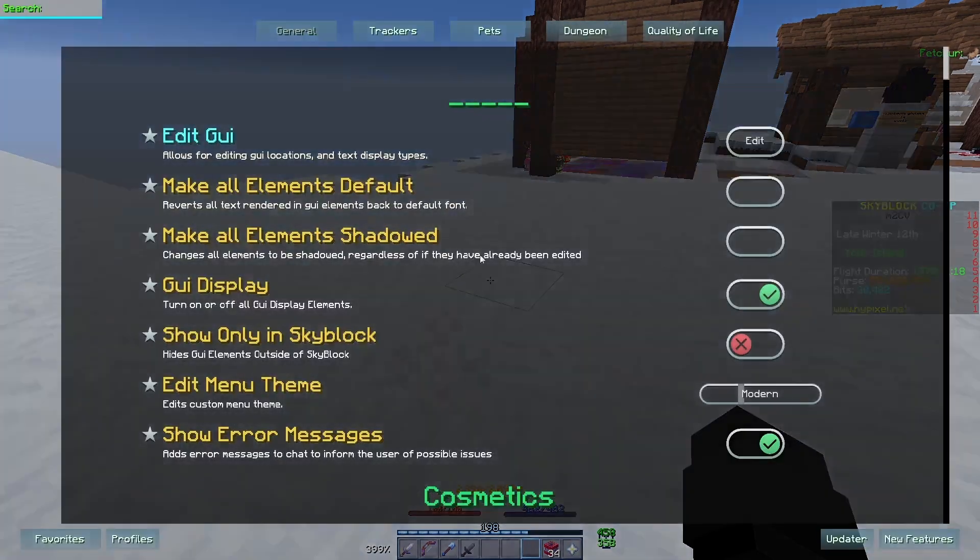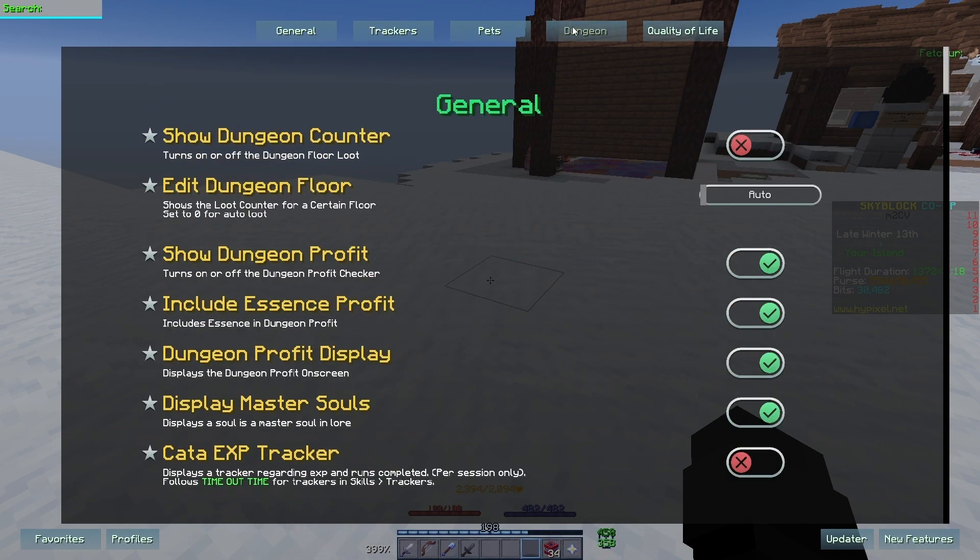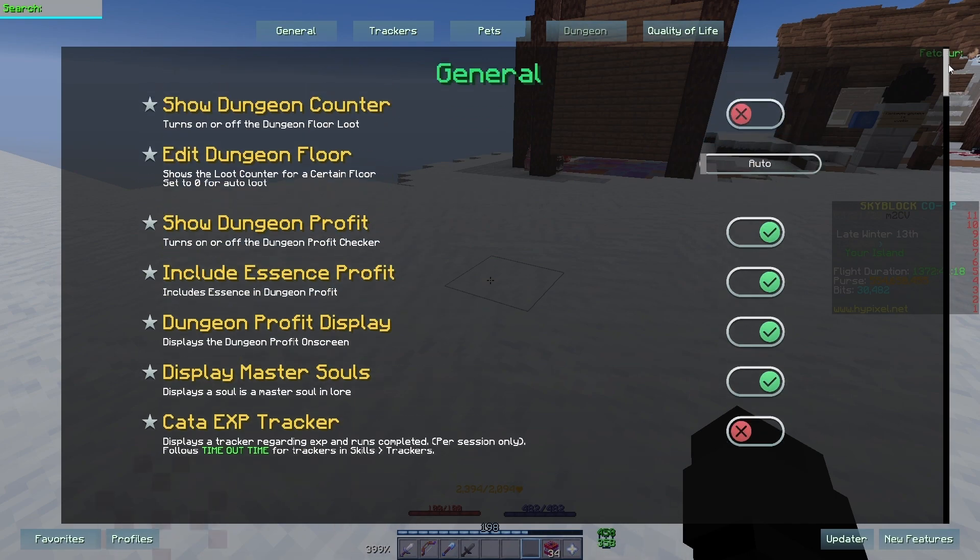The next mod is Skyblock Extras. Skyblock Extras is a paid mod. You do have to pay $5 just to use it. This mod has a lot of features. I personally only use a couple at the moment. But honestly, I don't use as many mods as I used to, so if you're not willing to chalk up $5, I wouldn't download this mod.